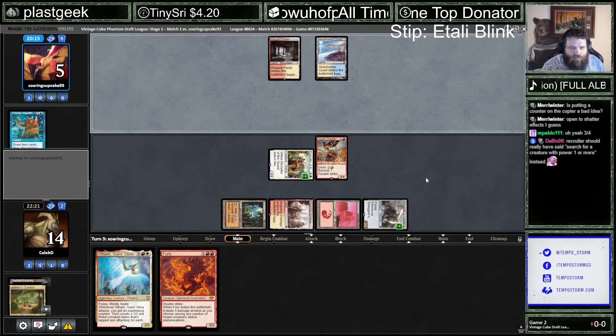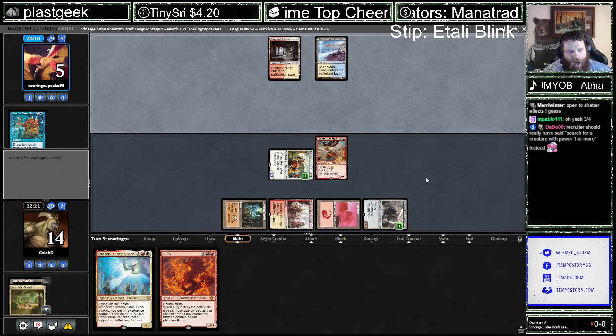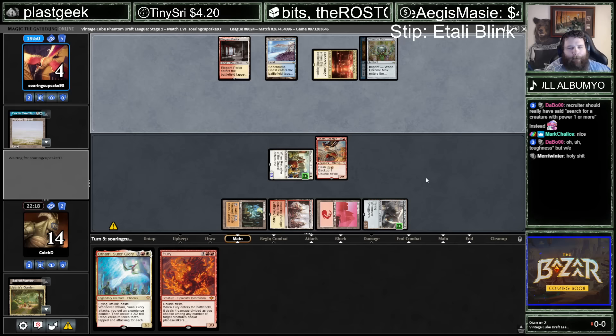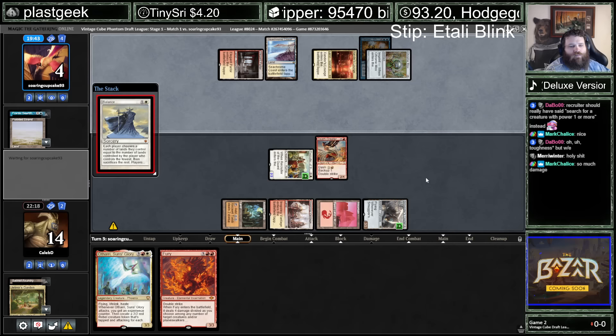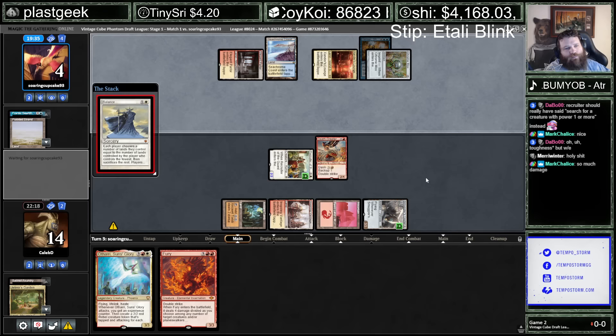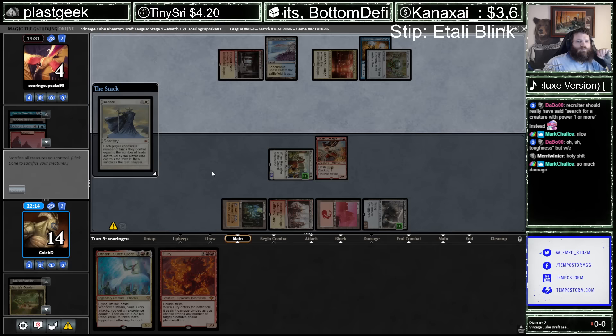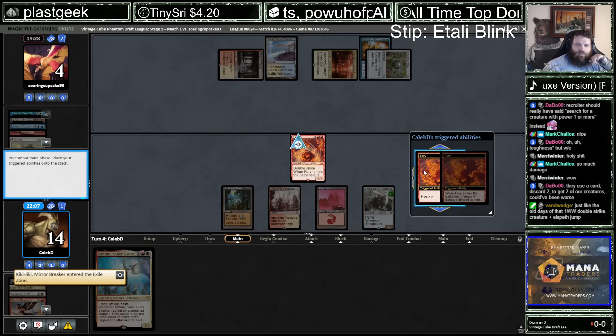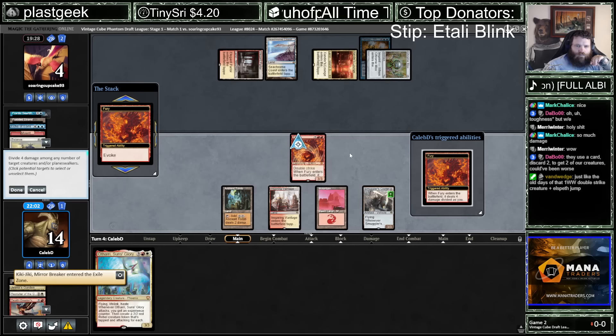Got the impression they didn't have a removal spell there. Chrome Mox. Quick, crew the Smuggler's Copter. They got Echo in the graveyard. We're just crewing the Copter and getting in for four, and they're at four — so we win!